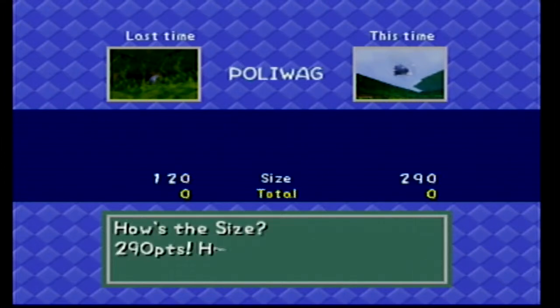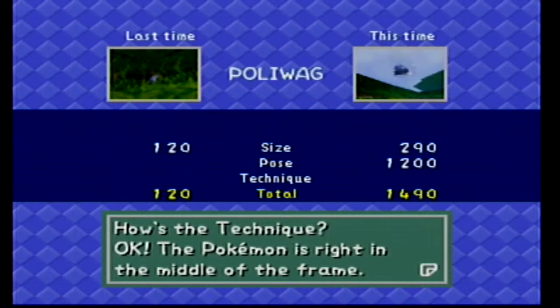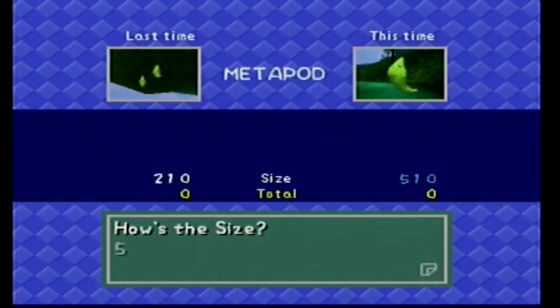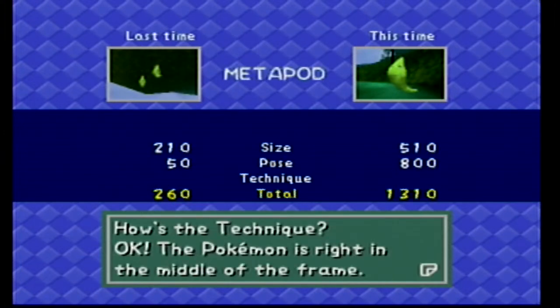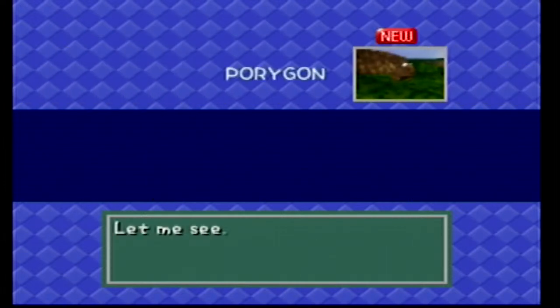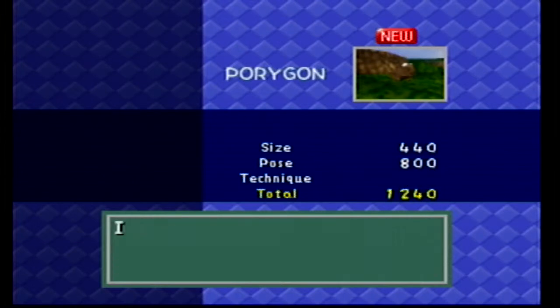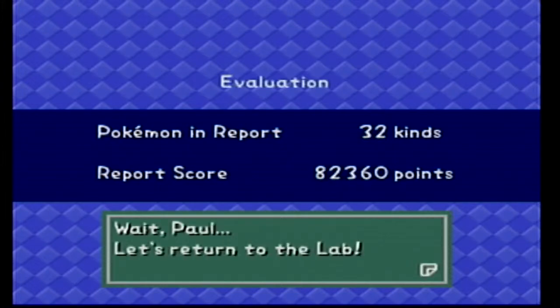Okay, let's go to Professor Oak to show him these three that we have. Let's see what he says. Poliwag — it's a better size, it's jumping, technique is so much better. He likes that one more. Metapod — size is so much better, pose is so much better, and technique is so much better. And then Porygon — wonderful! Great. Let's return to the lab.